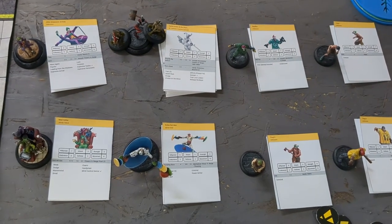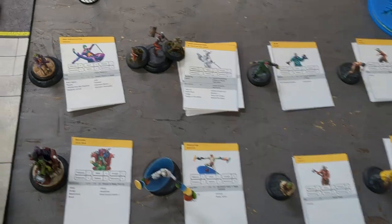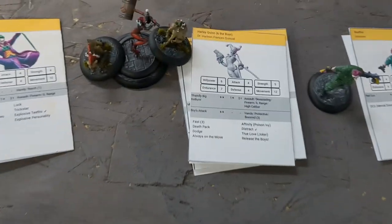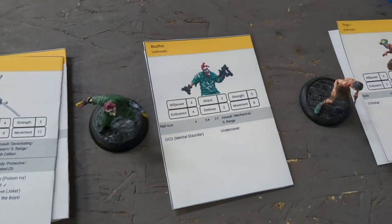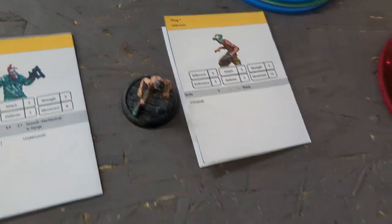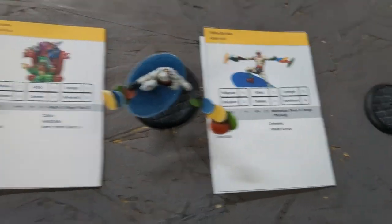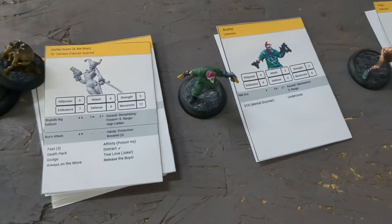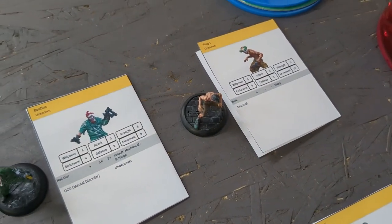I'm going to be bringing Joker today, and there are a couple of new models I wanted to try out. Starting off, we've got Joker Explosive Arrival — I want to see how he fares — and then we've got the new Harley Quinn and the Boys, and Classic Buffoon. Thug 1, Thug 6, Thug 4, Polka Dot Man, and Mad Hatter decided to jump in the fray today as well. For equipment, I have Extra Ammo on Buffoon, Thug 4 has a Grapple Gun, and Thug 1 has Joker's Gas.